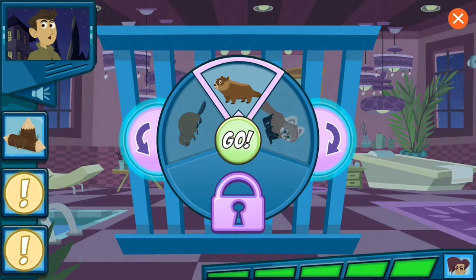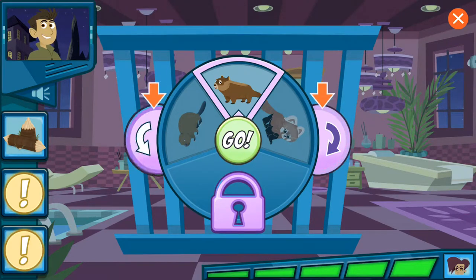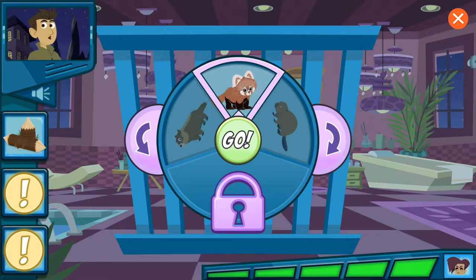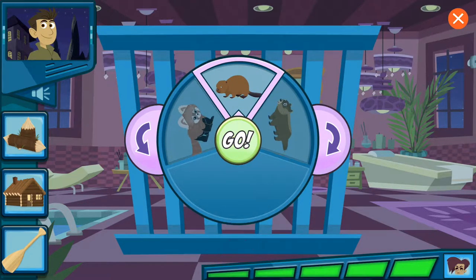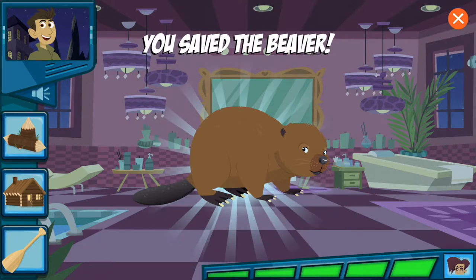This animal chews down trees for wood to make his home. Now that you've got a clue, use the arrows to turn the dial until you think the right animal is on top. This animal lives in a lodge that it makes out of trees and branches. This animal has a wide tail, kind of like a paddle. Once you think that the correct animal is on top of the dial, press the go button. Alright! We did it!